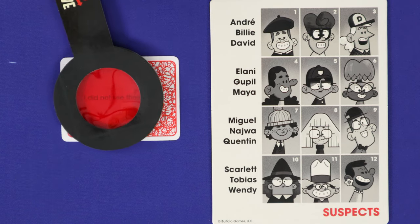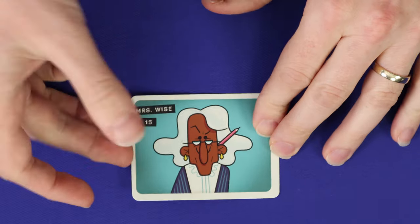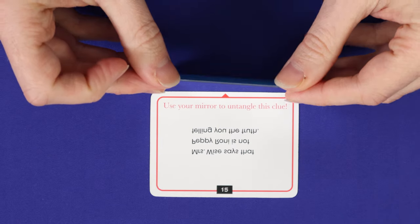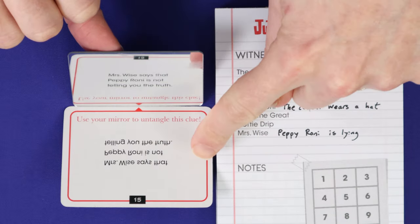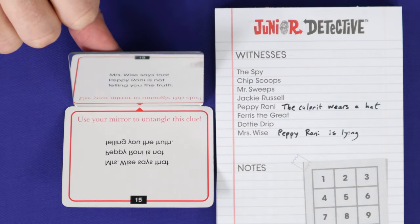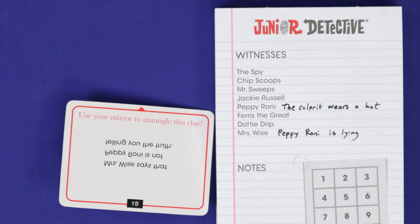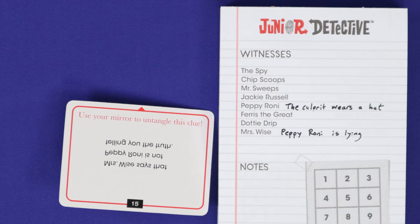The clues for Mrs. Wise, the librarian, are written in mirror image, and you'll need to use the mirror to read it. Mrs. Wise's clues tell you if one of the other witnesses is lying. Here, for example, Pepe Roni is lying, and therefore, when Pepe Roni said the culprit wears a hat, actually the culprit wears no hat. Mrs. Wise will never lie.